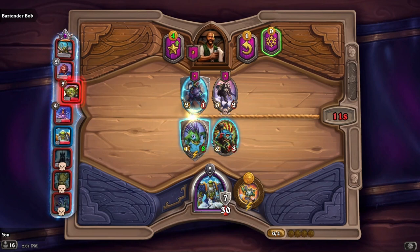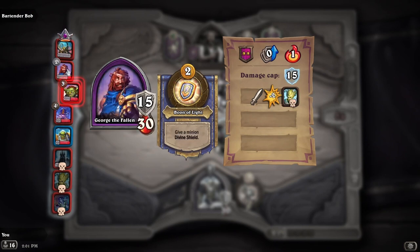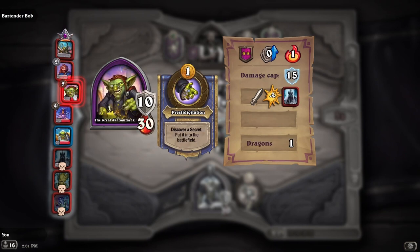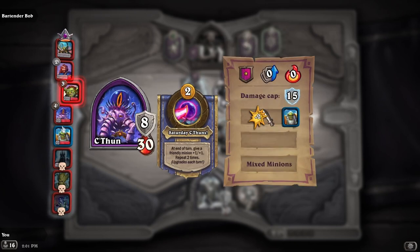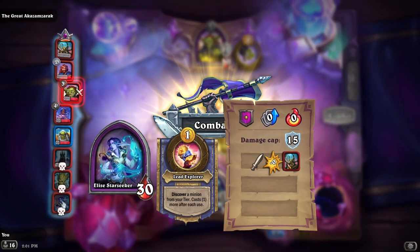So we have seven shields and thirty health. Looks like we're going against Mave Shadowsong, George the Fallen, the Great Akazem, Zarak, C'Thun, and the Lich King. Forest Warden and Elise are already out.